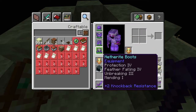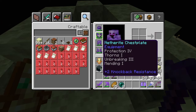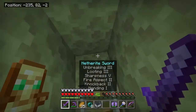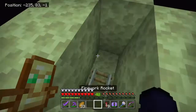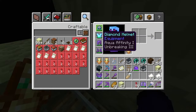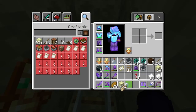We have thorns, don't we? Yep, the chest plate and the helmet. Okay, let's try and get another name tag. I've got the chest plate and helmet as items that don't have thorns on, so it should be fine.